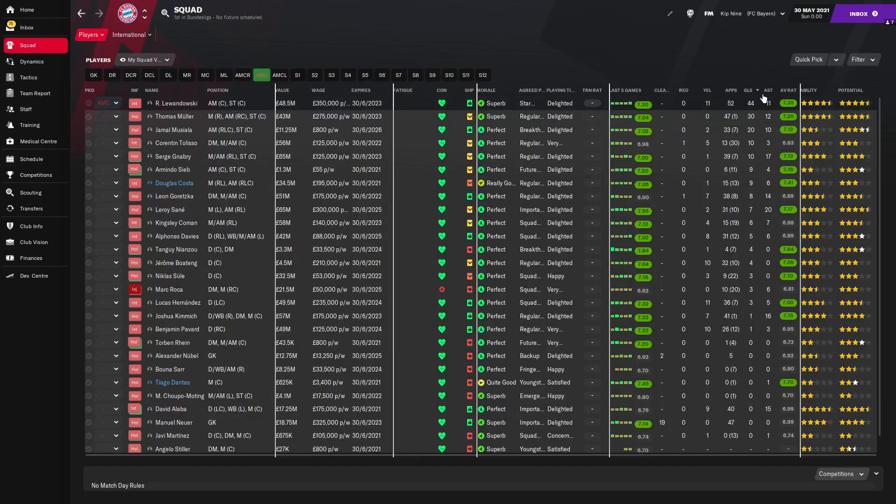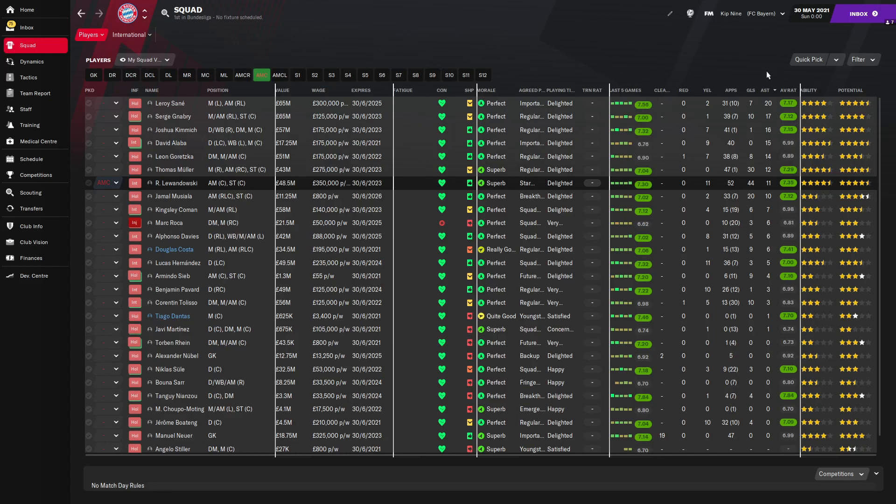Looking at some of the stats: goals — Lewandowski leading the way with 44 goals in 52 games. He is an elite striker, and that's playing him out of position in the attacking midfield role. 44 goals is outstanding. Müller not too far off with 30. Musiala, who's actually a young striker, with 20. Tolisso and Gnabry also in double digits. Assists — a lot going around, actually a lot of people in double digits. Sané and Gnabry 20 and 17. Kimmich 16. Alaba 15. Goretzka, Müller, Lewandowski and Musiala also on double digits. Very strong stuff indeed.